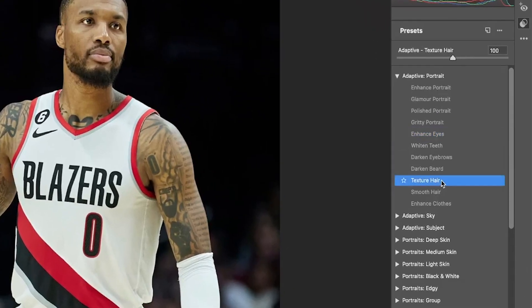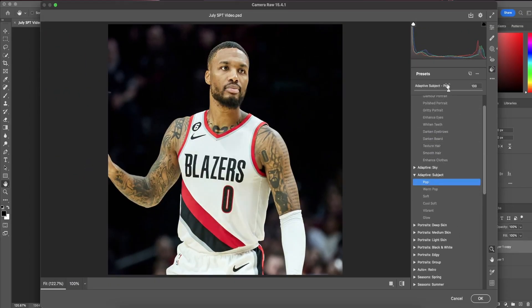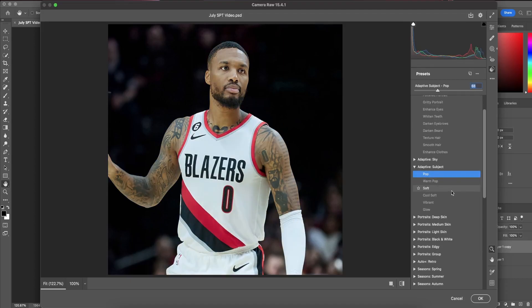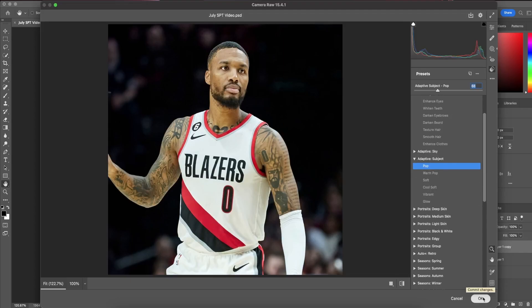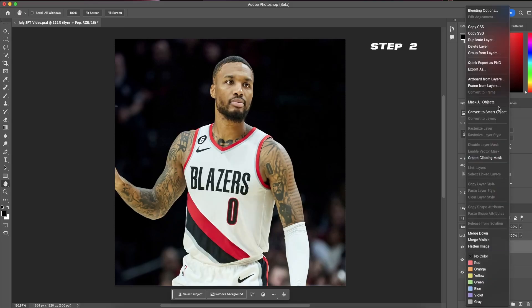Another preset I love to use is the whitened teeth, and sometimes I like to enhance the clothes. We'll also want to add a preset called Pop — this is going to brighten your subject a ton. I used to make all these changes by hand and it used to take me 30 to 45 minutes, but now you can do it in a matter of seconds. You can see the before and after right here.